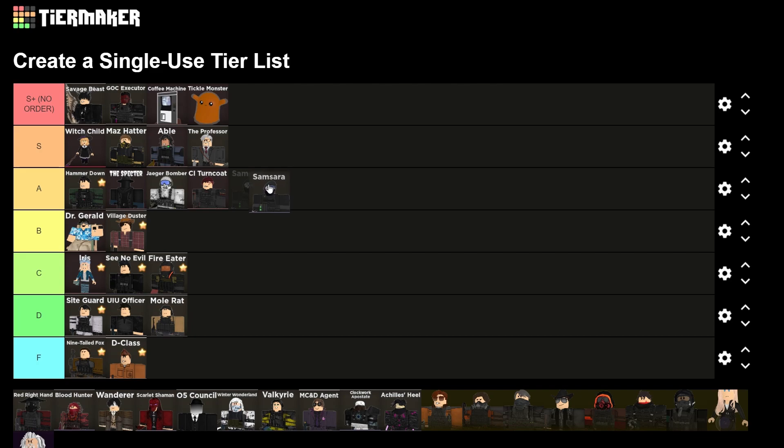Samsara — really not that good in my opinion. I wouldn't even put it in S. Honestly, weird opinion, but I don't think it's better than Spectre. Spectre's just a lot cheaper, and Samsara just gets outdamaged by late-game expensive towers.